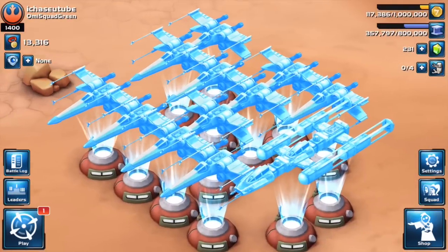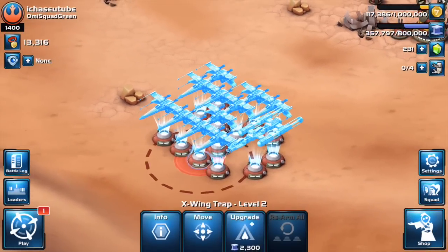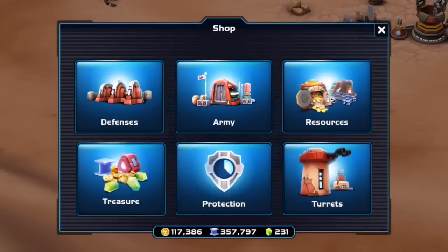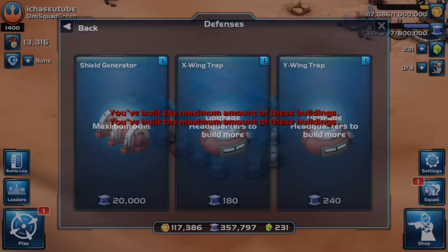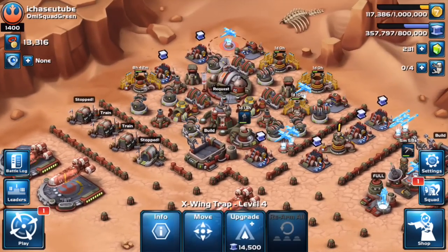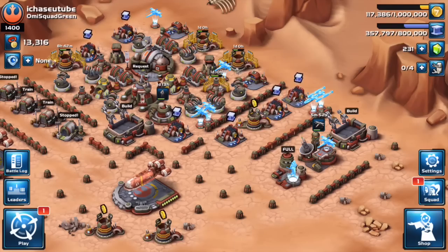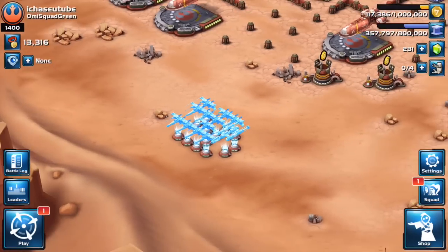I'm going to bring you a massive glitch — the developers really screwed this one up. The last update brought new defense traps: the X-wing and Y-wing traps, triggered by a mine that comes out of the sky and blasts your troops. You should only be able to build a certain amount — at headquarters level seven that's four X-wings and two Y-wings — but as you can see in the corner, I have a lot more than that.